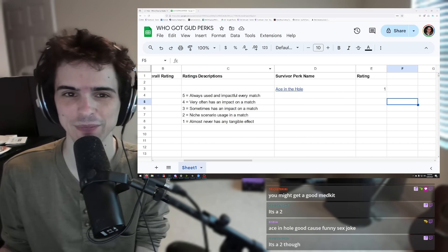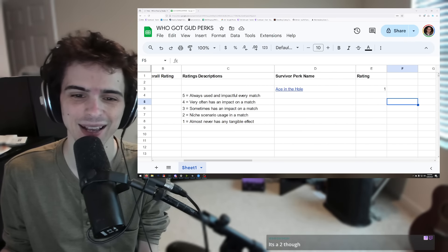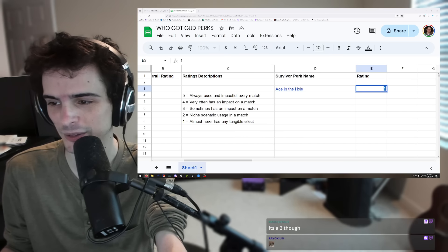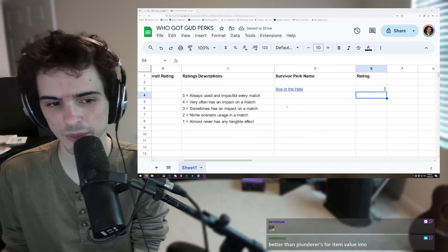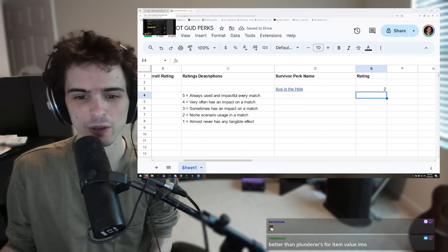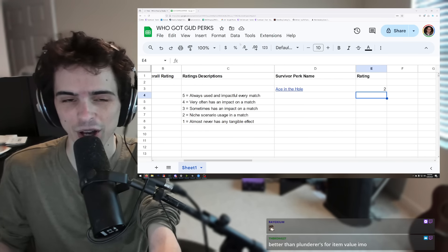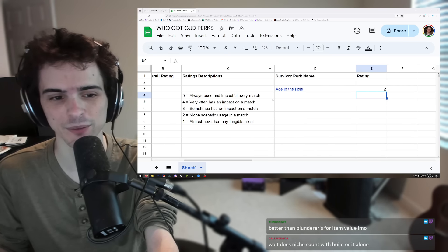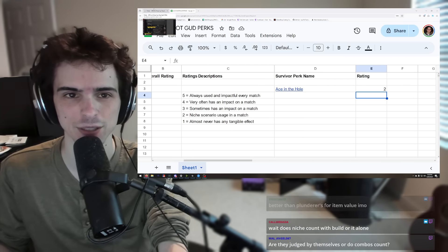Chat thinks it's a two. I guess that does technically qualify for niche scenario usage — you could loot something like a syringe or a styptic, which would be pretty nuts. Fine, we'll give it a two. I need you guys for this, since it is very subjective.